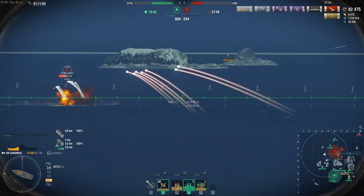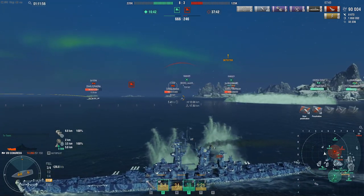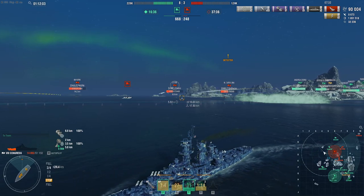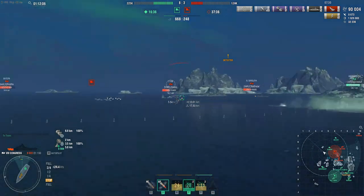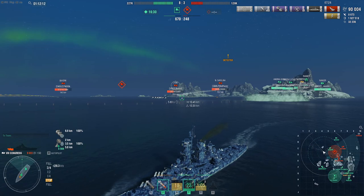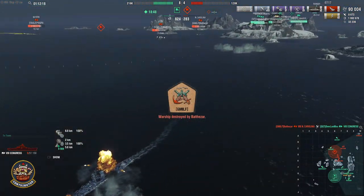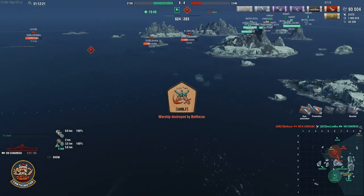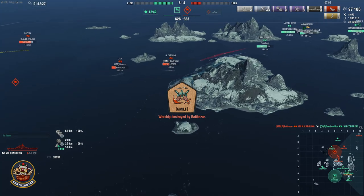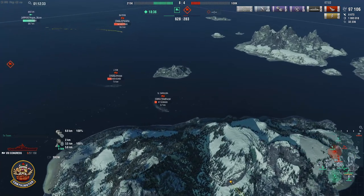What about clan battles? For tier 8 clan battles, this ship can do a variety of roles — it has radar, sonar, can tank, heal, push, and kite. Its only real downside is the long reload. Here you can see I got too aggressive with the Leone and North Carolina, so of course I died. This ship isn't invincible, but it does have a lot of tankiness to it.